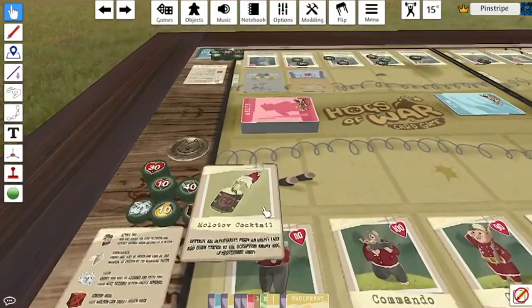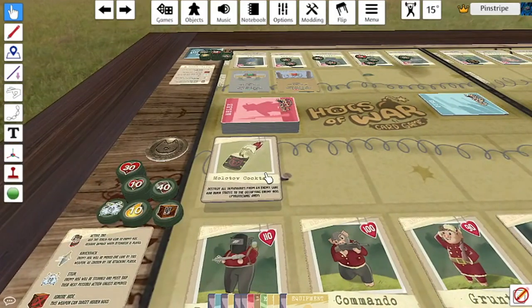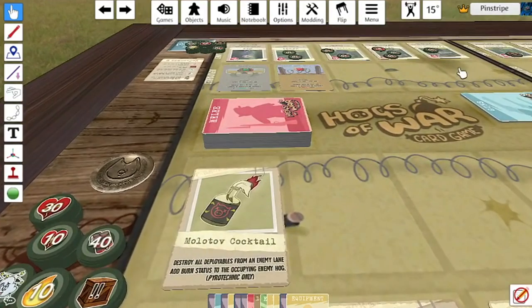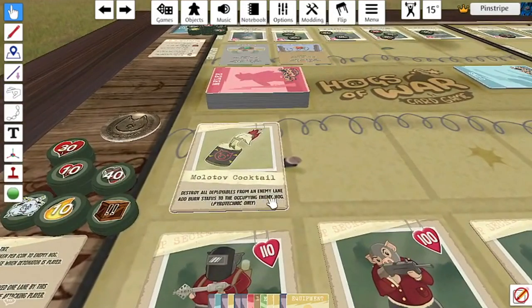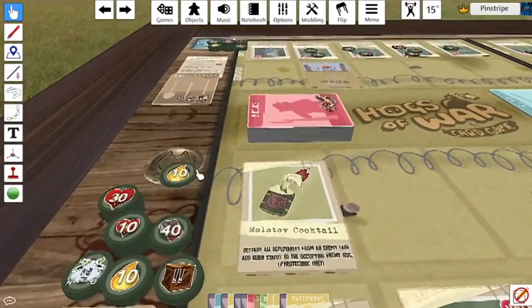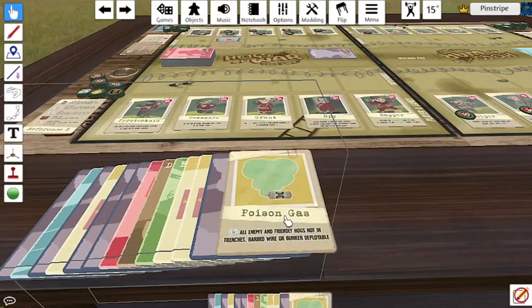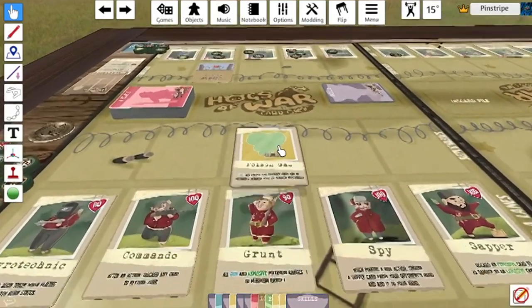Next up is a skill card for the Pyrotechnic only: the Molotov Cocktail. It's an interesting introduction to destroying enemy deployables. Because it doesn't have a range marker, I believe you can target any enemy lane — you destroy a deployable from that lane and add a burn status to the occupying enemy hog. So if I want to destroy this bunker, I'll get rid of it and apply a burn marker to the Spy.